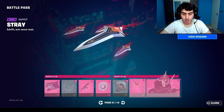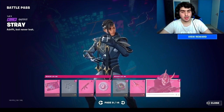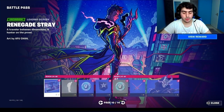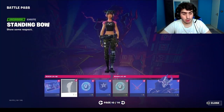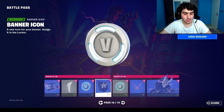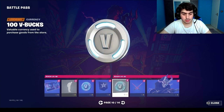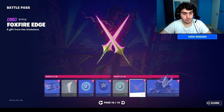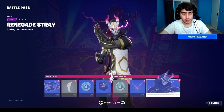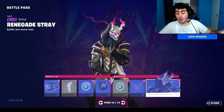This Stray skin will have a couple of alt styles — a masked and without-mask version. The mask is similar to the Drift skin. There's also an emote called Ascending Bow, like a salute emote, plus VBucks. The pickaxe is called Foxfire Edge and the alt style is Renegade Stray — that looks dope.